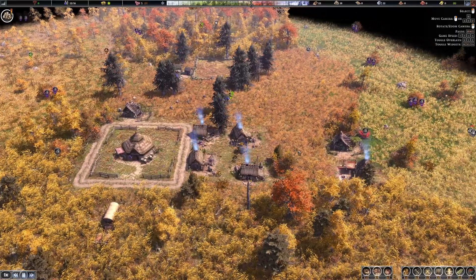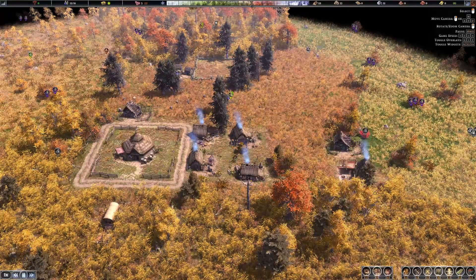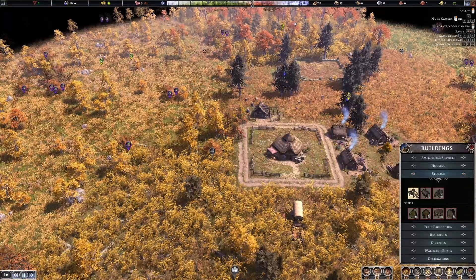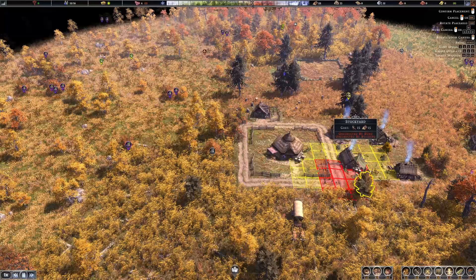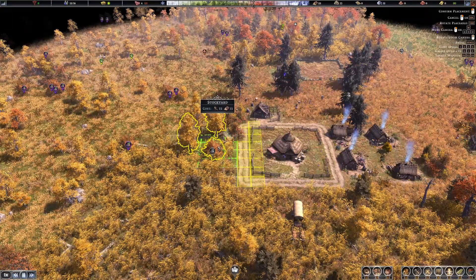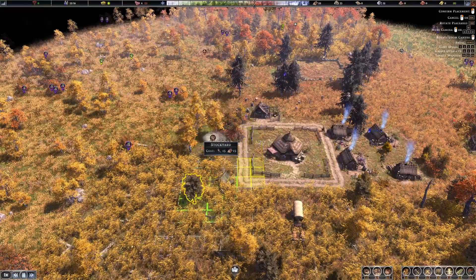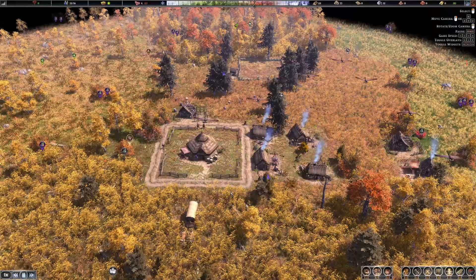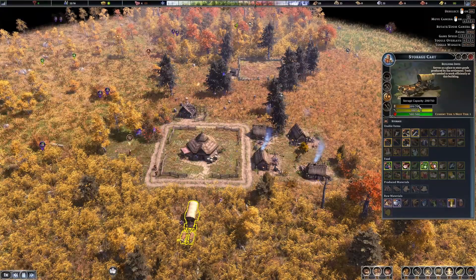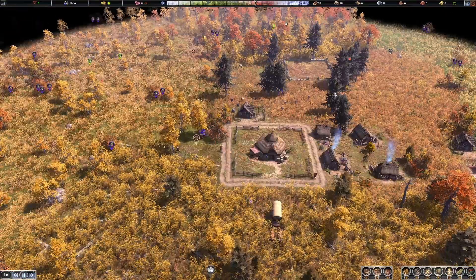I'm still figuring out how to do the layouts of buildings and storage. Speaking of storage — the first storage thing you put down is the stockyard, and the stockyard has no negative impact on your housing, no desirability debuff. I'll drop one right there. Your covered wagon can only hold so much — it has a pretty small capacity. Stockyards can hold a lot more and can be upgraded to hold even more, but that's beyond the scope of this first episode.